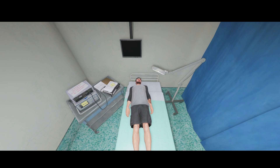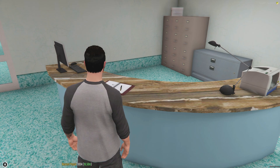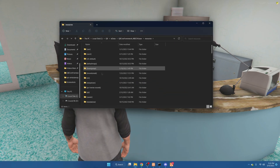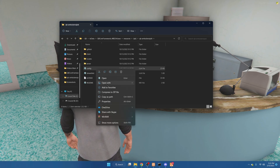First, go ahead and join your server because you need to copy coords and get the model of the beds. While you're connecting, go to your server resources and go to QB ambulance job. Once you're in there, go ahead and open the config.